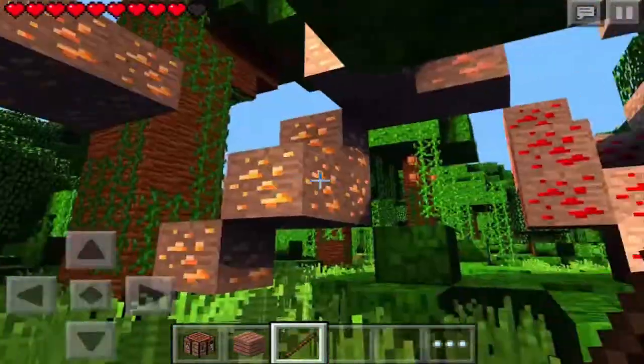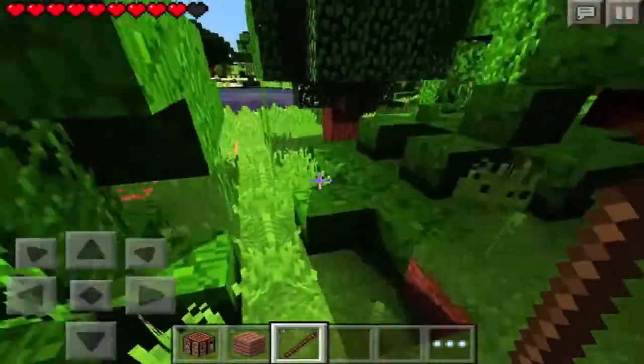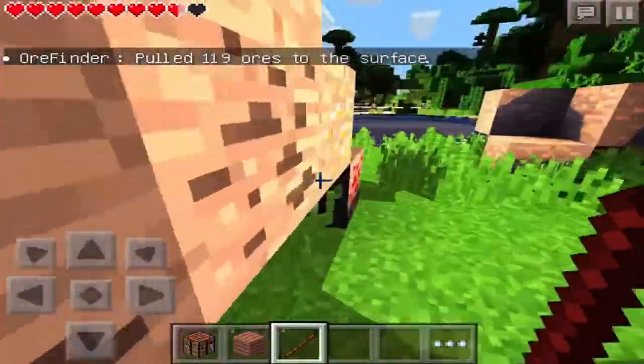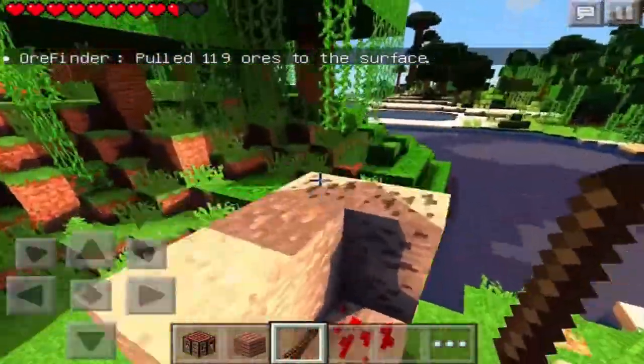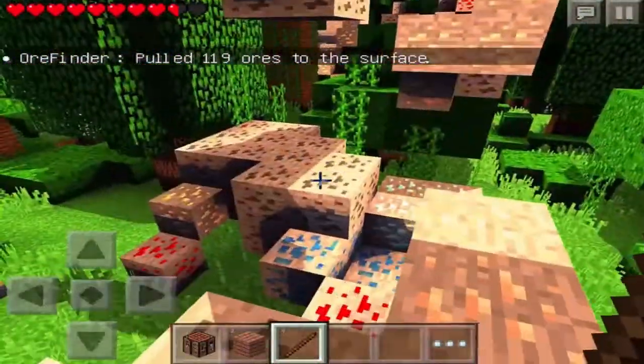For the block ID, do like 56 and it would pull up diamonds. Oh, we got lapis! Holy crap, that's fancy!